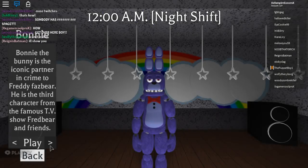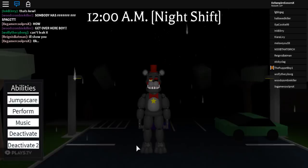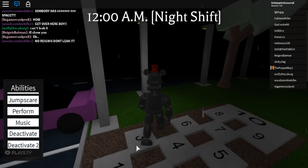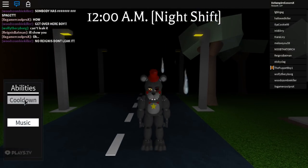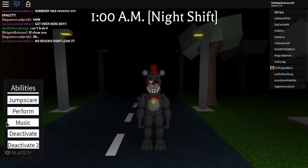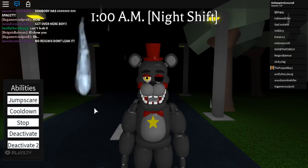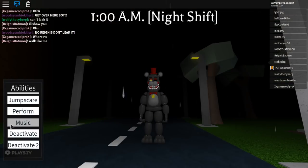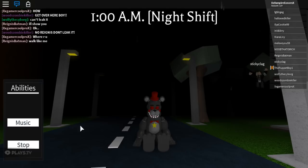The next character after Spring Foxy is Lefty. Lefty seems pretty cool — I liked the model. Now the jumpscares seem to be all normal. Performance is also normal. Music is also kind of normal. Deactivate is normal, deactivate 2 is also normal.